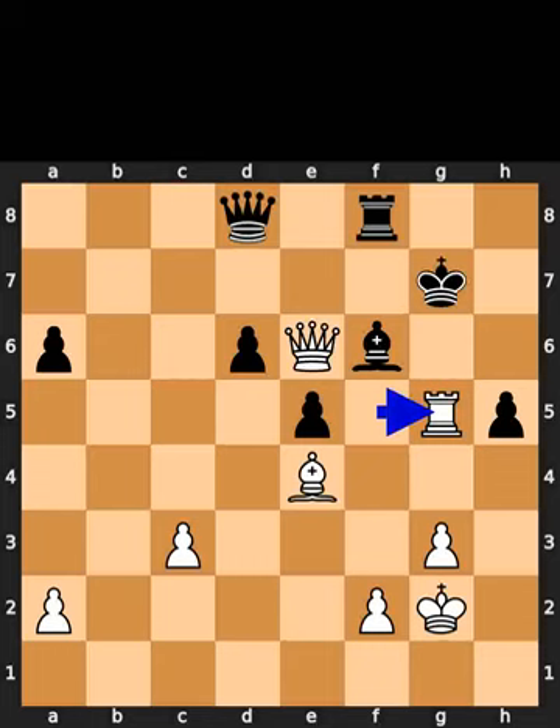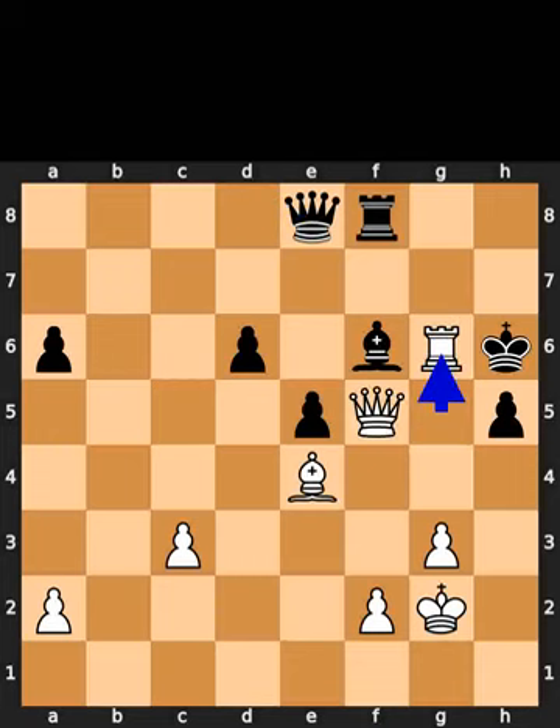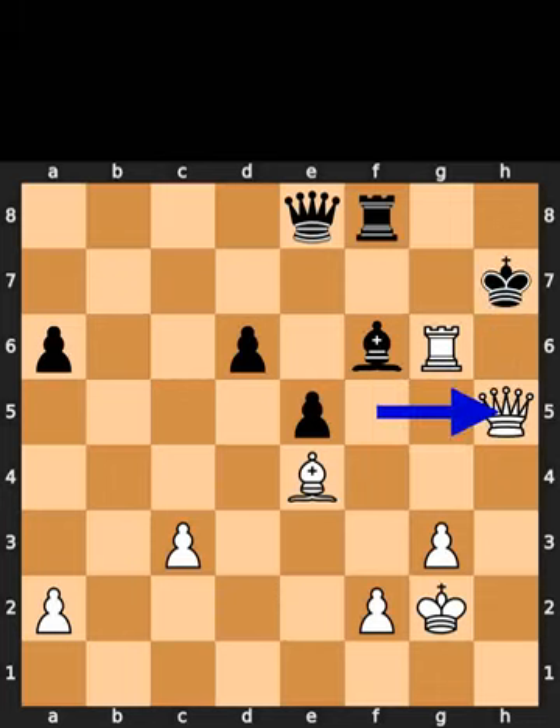White plays rook to g5, check. Black plays king to h6. White plays queen to f5. Black plays queen to e8. White plays rook to g6, check. Black plays king to h7. White takes the pawn on h5 using the queen, checkmate.